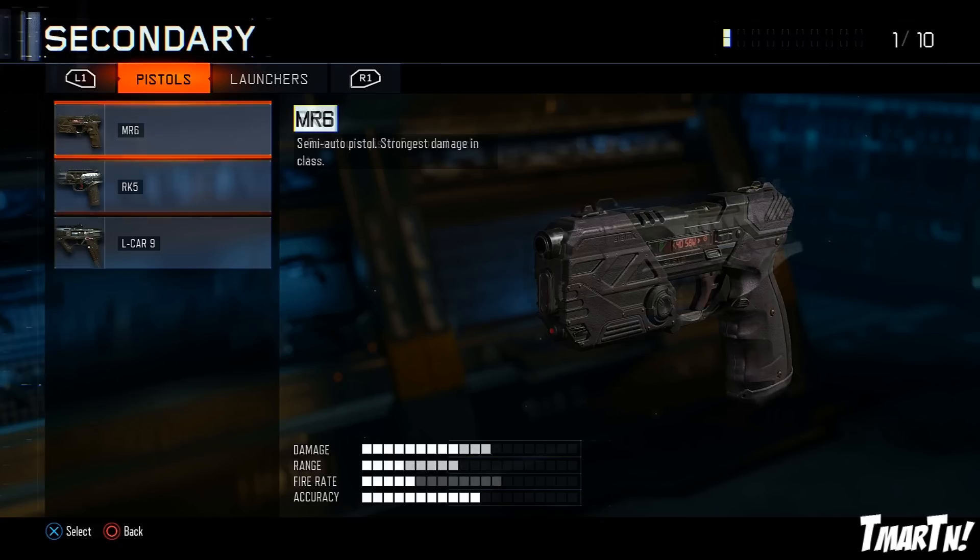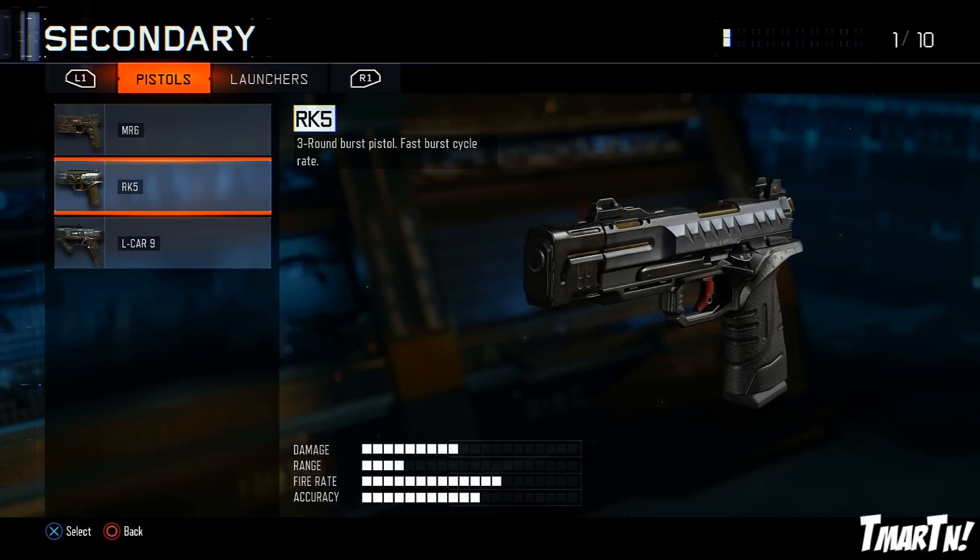Next up we have the RK5, which you guys have been seeing in this gameplay. This thing's an absolute monster. It's a three-round burst with a super fast burst cycle rate and it doesn't have very much recoil. Up close, one and two burst kills aren't that uncommon; a little bit farther away sometimes two to three bursts — but it's still a very very fast killing weapon.